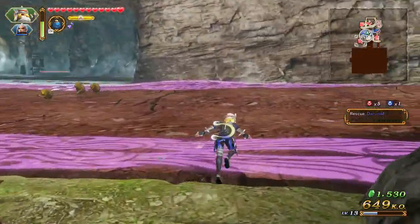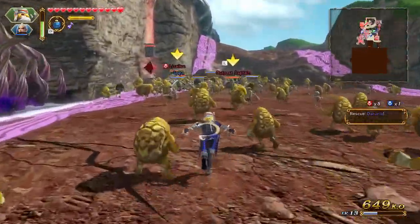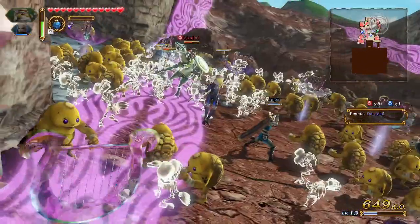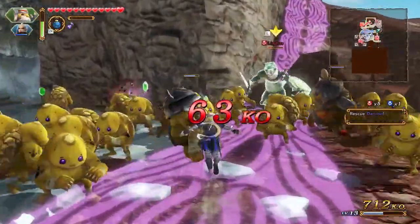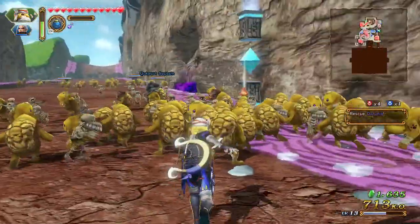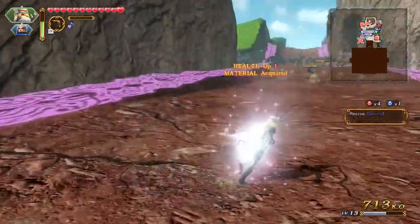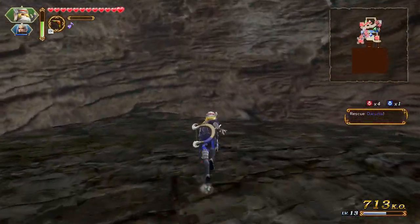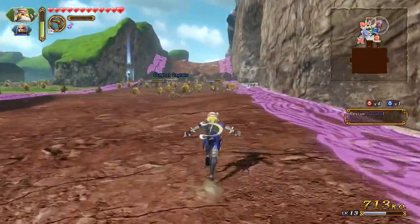What's up with these guys over here, that's my question. Impa's over here right now, don't know why but she is. 63 KOs. Freeze a boomerang here and then cut this down. Nothing here — all right, nothing here. Thought there would be something there but there is not.